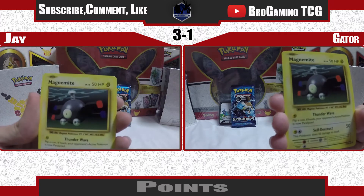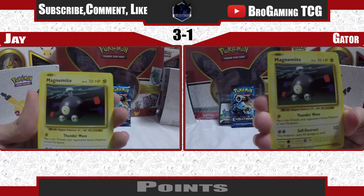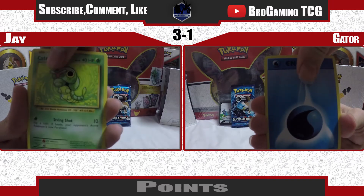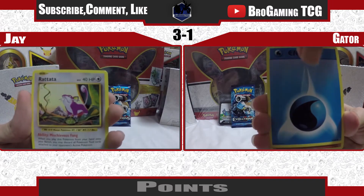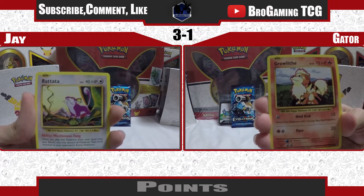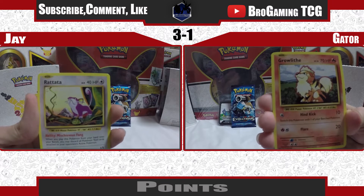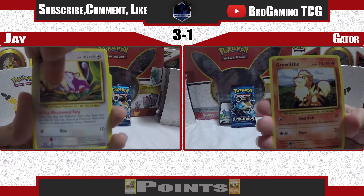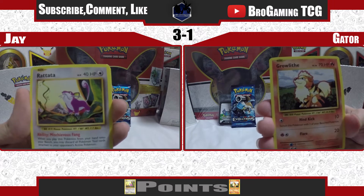Voltorb and a Charmander. Double Magnemite. This happens quite a bit it seems like. Water energy and a Caterpie — water energies are playable but they do not count for our rules. Sweet Growlithe! I've been wanting one of these — we're going to count that as a playable card. With the Rattata, and a Rattata as a playable card. What's really funny about this is he's making a deck with the Rattata right now and I'm making a deck with the Growlithe.